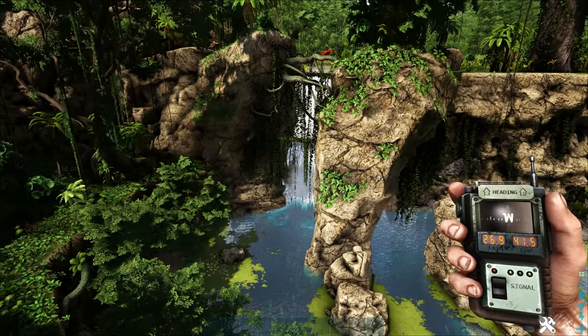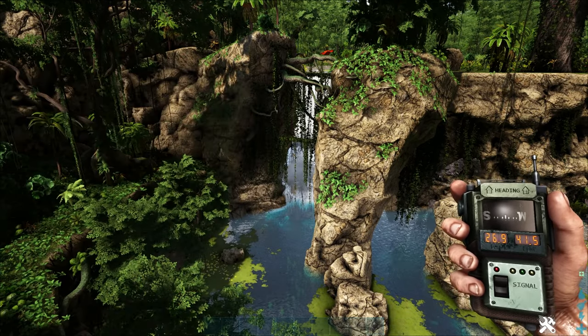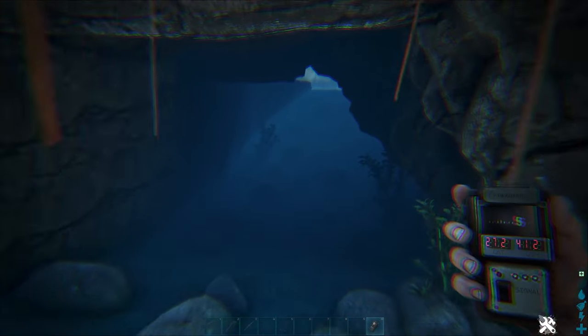Next up, we've got the artifact of the Clever, located at 27, 41 in the northern part of the map in the jungle. This one is underwater — you'll have to look for this kind of landmark archway here. Land on this rock, jump under the water, and there's the cave. Good luck.